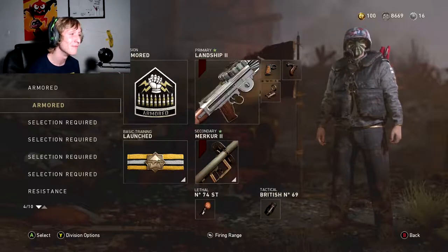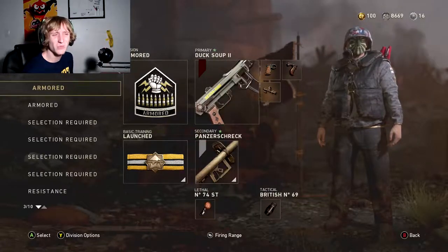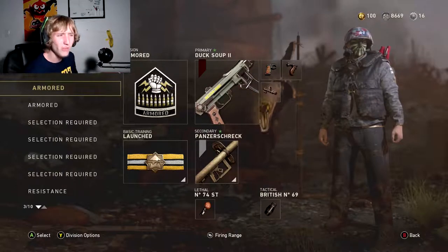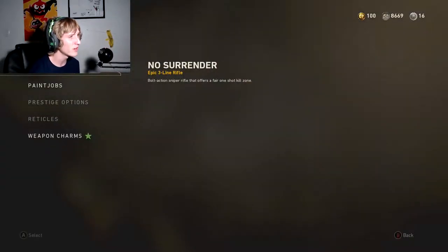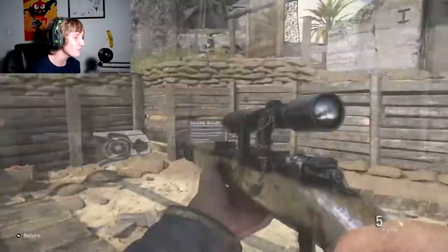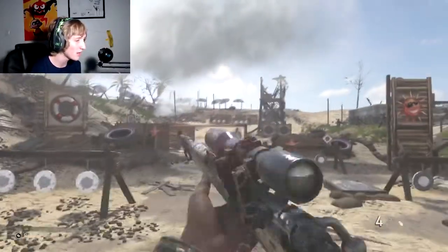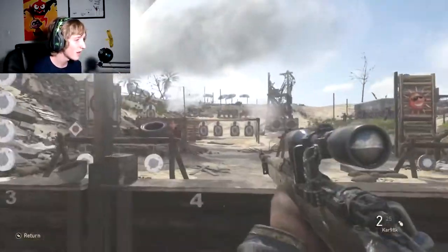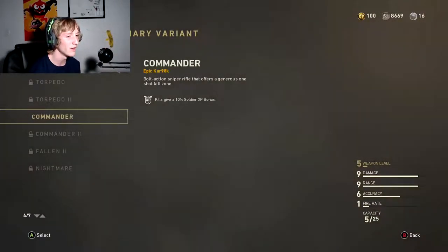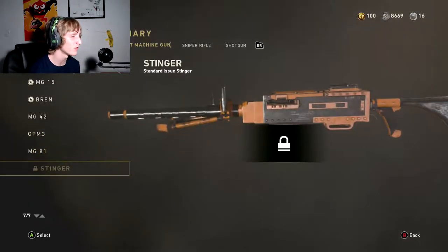I'm super hyped that I got Chrome camo. It took me longer than it should — I started in May, which is the fifth month. I stopped playing during June, so it took me around two months, which is kind of embarrassing since some people get it in a month. I also wish that if you put Chrome on a gun, it cleaned up the base model a little. The base Kar98k is very rusty and I don't have a nicer variant.